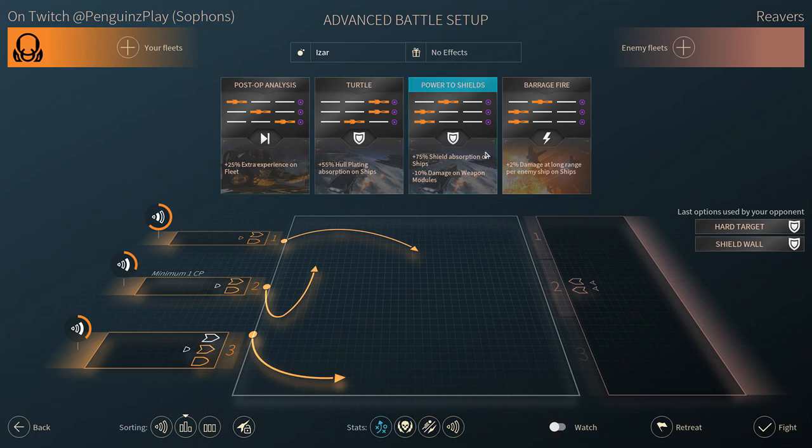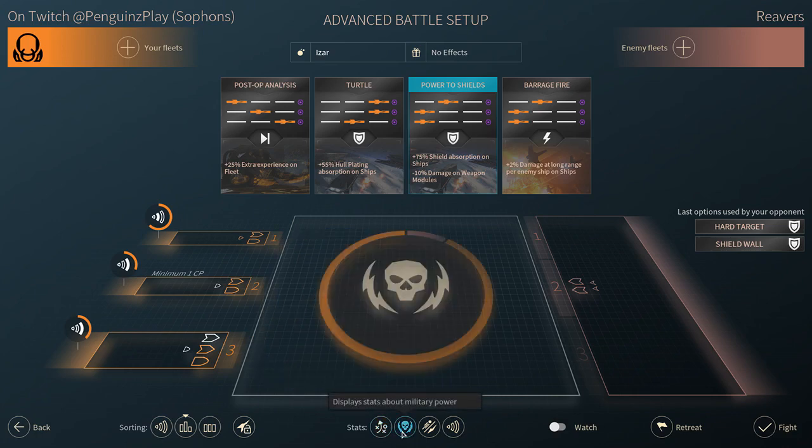Up here are your tactics - you start with three and have a max of five slots. I think they give you five or six to start off with. These two I really like and I'll explain later why. Here it shows the general military strength - I'm not 100% sure what it's based off of; I assume it's HP, weapon damage, and protection. It's just a general indicator and it doesn't always mean you'll win - even if it's 60% in your favor you might still lose enough ships to consider it a loss.